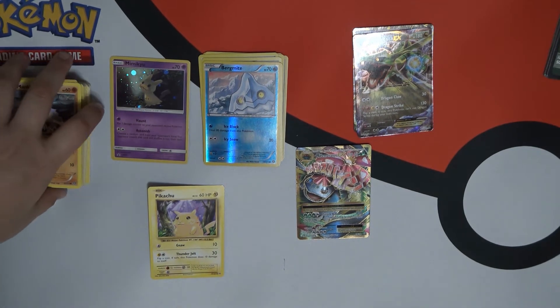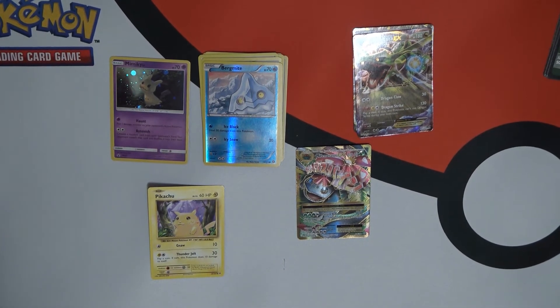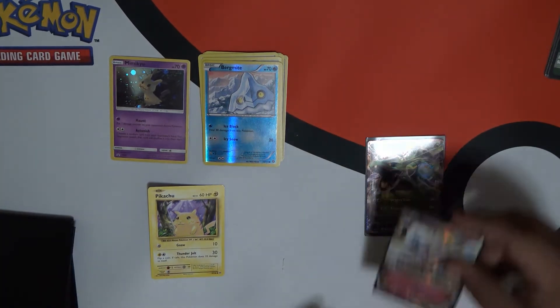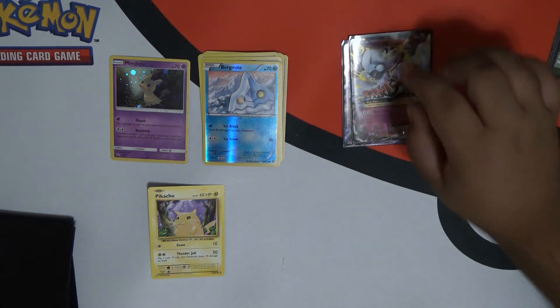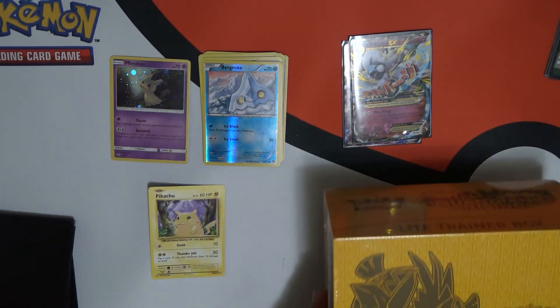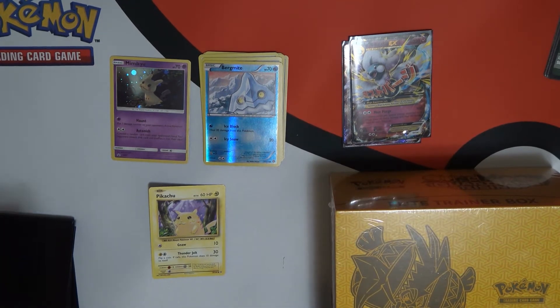We need to sleeve these up obviously, and sleeve up the EXs. I don't know but they're cool in Pokemon. Alright, so we're down to the last one — the Sun and Moon Guardians Rising Elite Trainer Box.